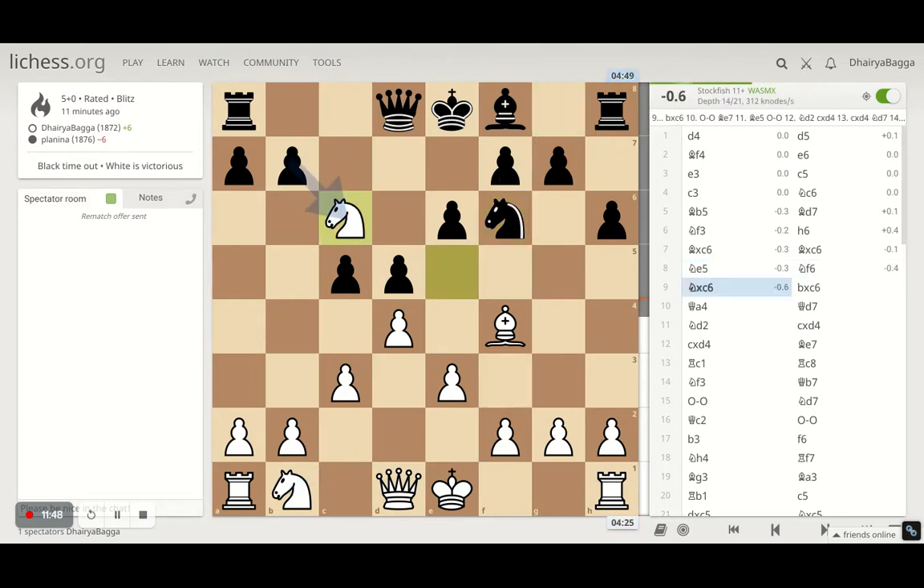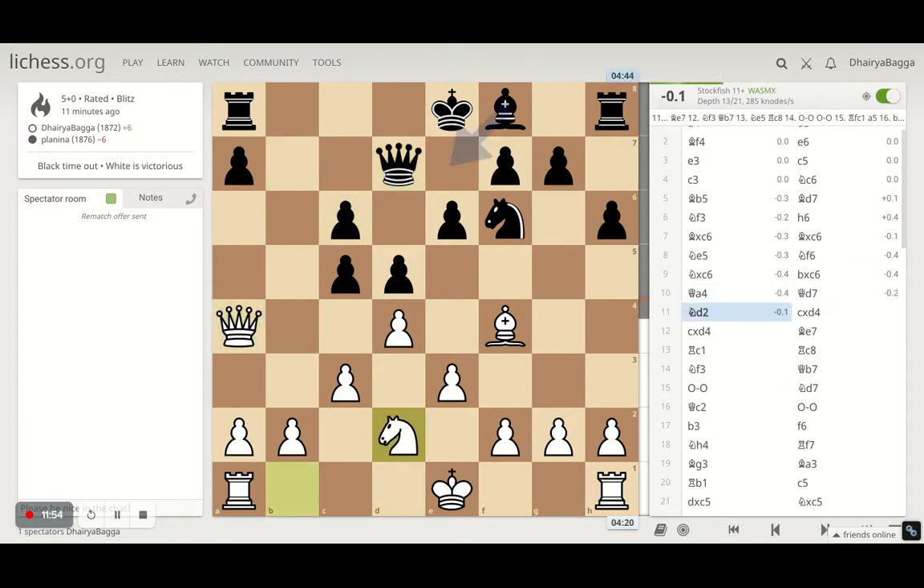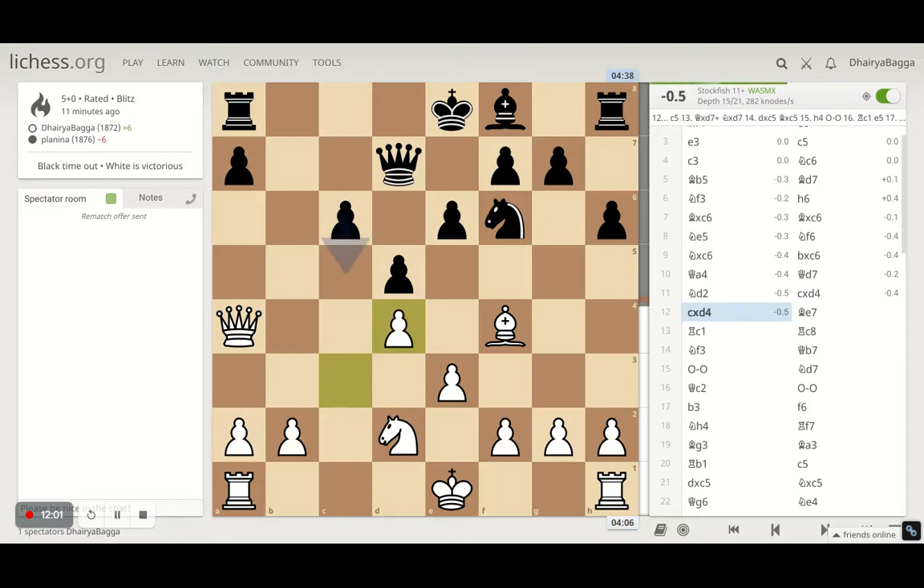He develops the knight, I take on the bishop, he takes back. Now the queen comes to a4 attacking the pawn, he defends. I go with knight to d2, he takes on the pawn — I can take with the queen or the pawn. I took with the c-pawn with the idea of opening up the c5 square for the attack, because I was about to castle on the king's side and get my rook on c5.